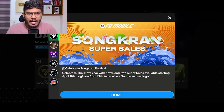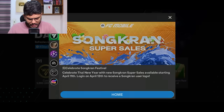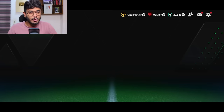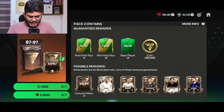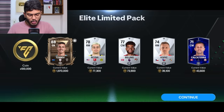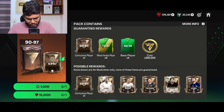Now we're done with pre-recorded packs - let's go open the new packs from the store. We also have the Songkran festival packs, and on April 13 we're gonna get a free logo so make sure to log in. Let's get into the store - they're showing offer packs right on the home screen after the update. We've got new Centurions cards in this pack, so let's go - elite limited pack - and we begin with an 80-rated goalkeeper, which is kind of bad.